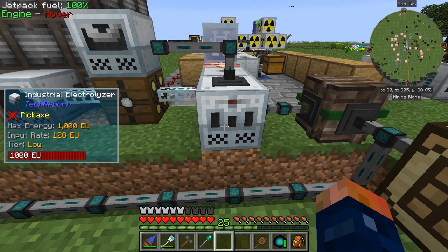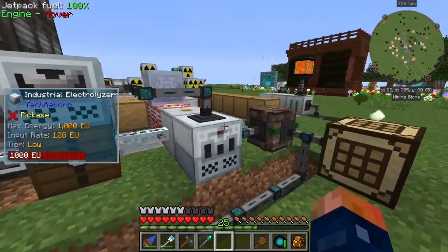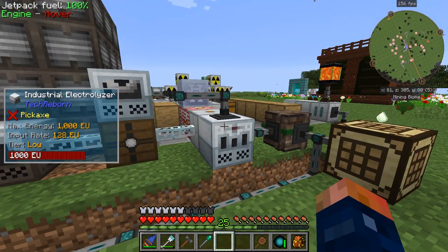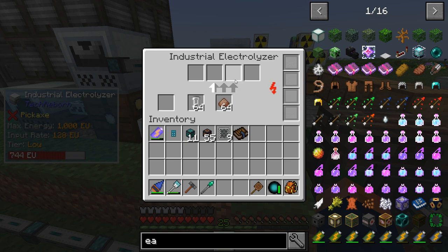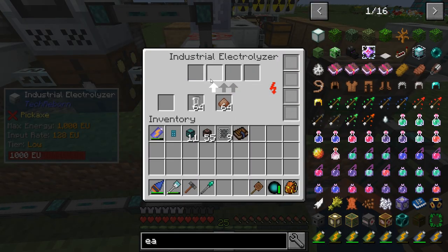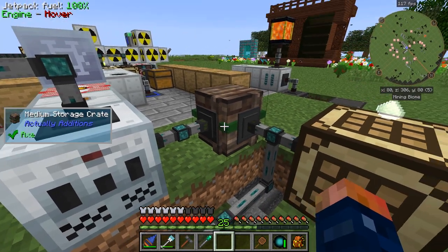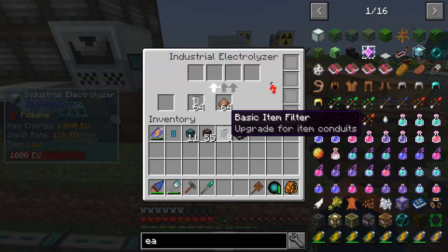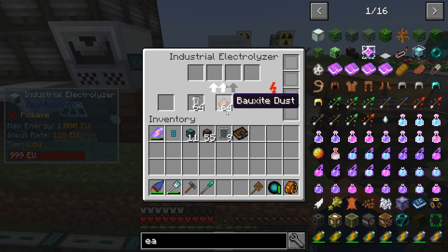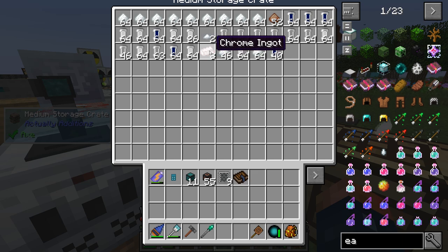The ruby dust and bauxite ore get exported and come all the way over here into our industrial electrolyzer. All the stuff is exported out into a chest, and I also have empty cells being pulled in so it stays full of empty cells. The problem is this uses an auto mount — one needs 12 and the other needs 9, so if there's not enough items it won't automatically switch over.